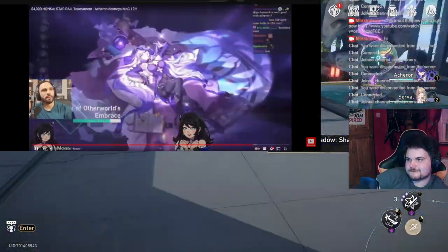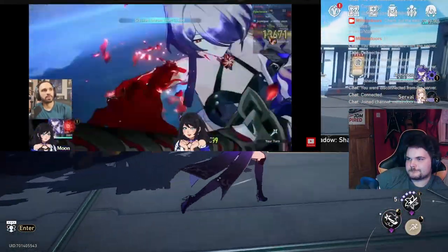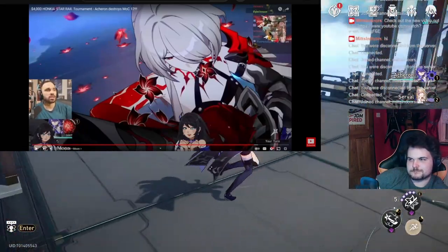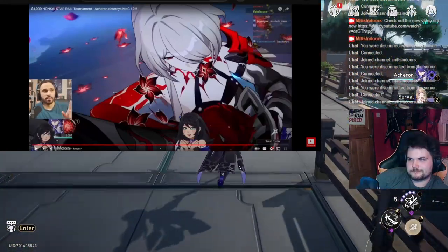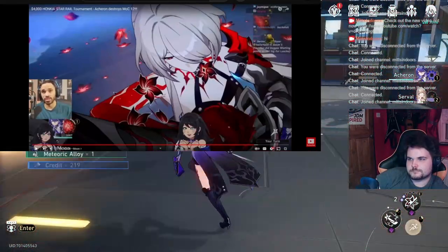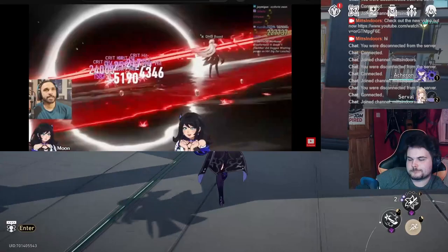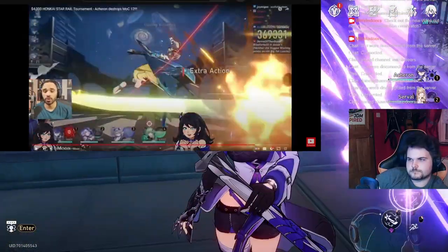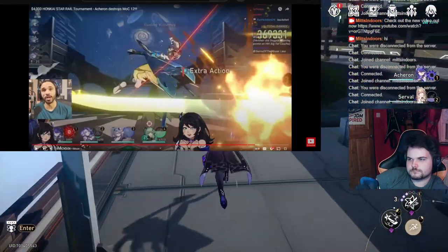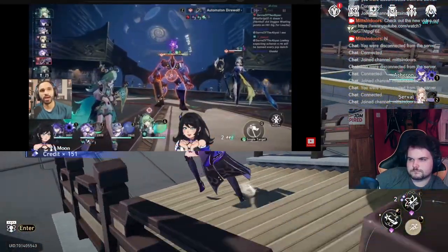Black Swan's ult is already up — that's crazy. That's due to Destiny's five-head building, by the way. Rest of this team — we're going to have no issues getting extra breaks and stacks out of this Acheron. The Black Swan ult just triggered the E1 passive I was telling y'all about, so now Acheron has all-type resistance pen. It's a very synergistic team — as long as we have enough healing we should be pretty fine. That damage already off rip is already inflating those numbers significantly.